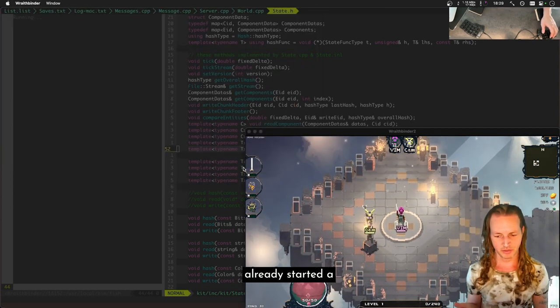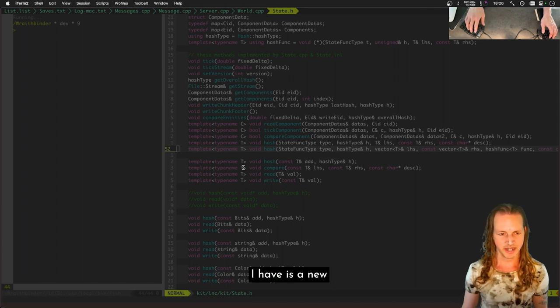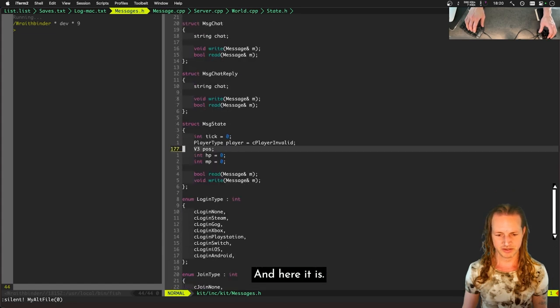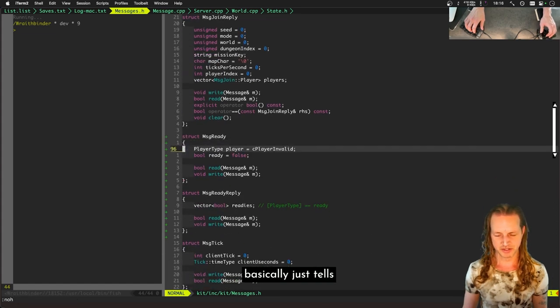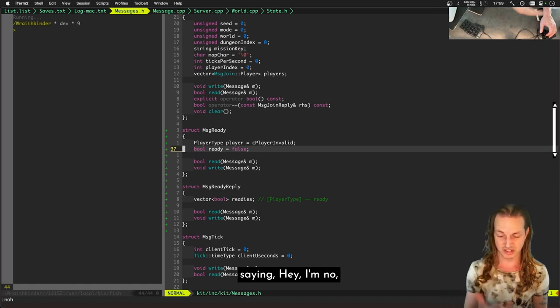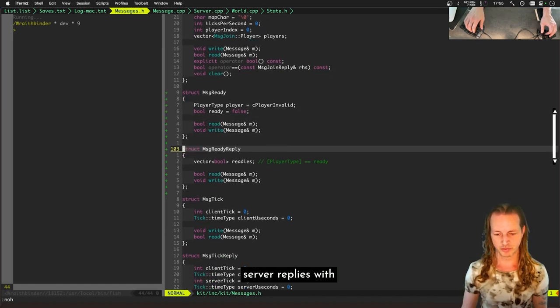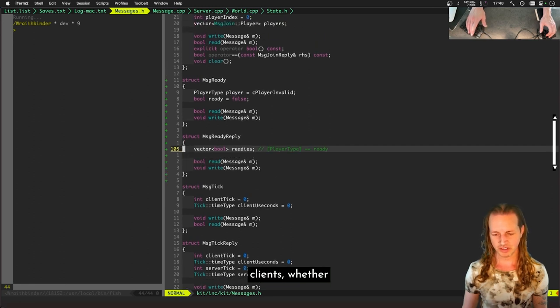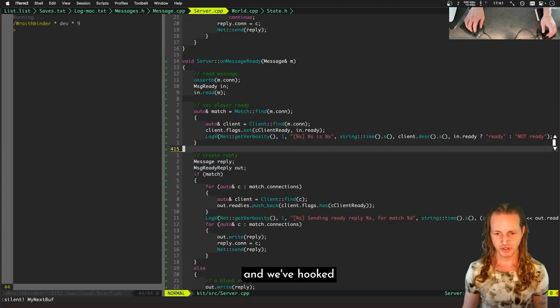I've already started code for this. There's a new type of message called message_ready — it basically tells you what player and whether they're ready or not. A client can use this message to tell the server 'I'm no longer ready' — maybe they have a bunch of packets backed up — and literally pause the game. The server replies with a message_ready_reply, giving a vector of bools for all clients indicating whether they're ready or not.